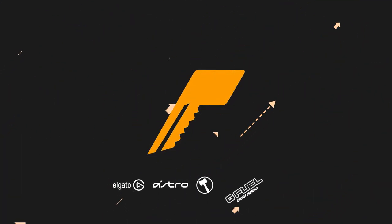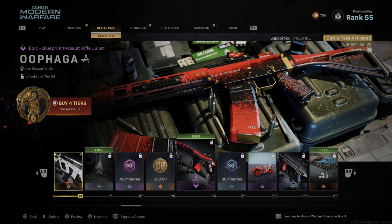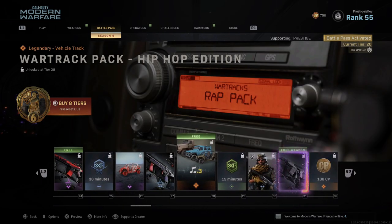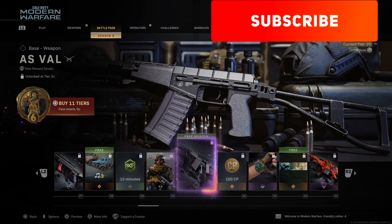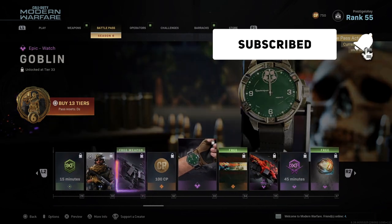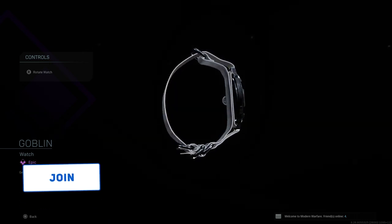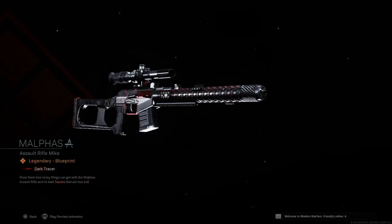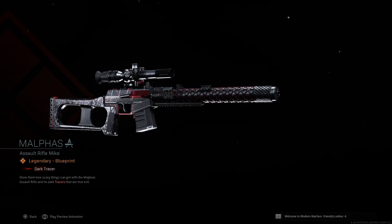Hey everybody, welcome back to the channel. It's a 2 a.m. upload, so I apologize if I don't have that much energy right now and I need to be a little bit quiet. Today I wanted to go over the new battle pass for Season 6, because there are some things we've just never seen before, including new copyrighted music you can play while driving a vehicle in Warzone and Ground War, and some Black Ops themed music. The pass itself has a lot of Halloween themed items, including an awesome AS VAL variant at tier 100 with dark tracer rounds.